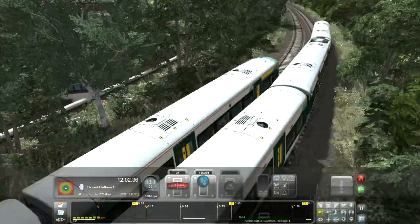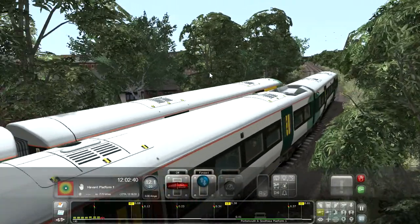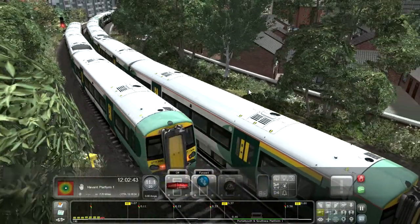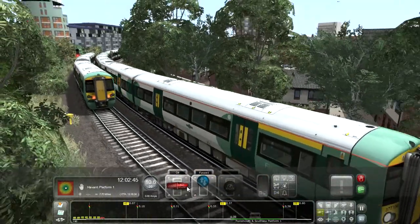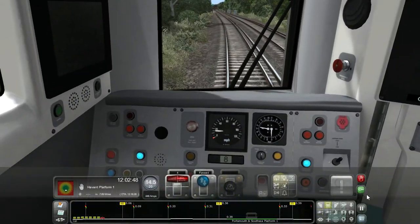So B is the depot whistle - lovely. Hold on, is that a three-car Electrostar? Hold on, hold on - those don't exist! They cannot exist. They come in fours, they are not in threes. I am very tempted to report that to Dovetail.